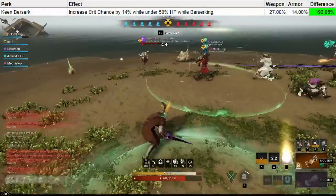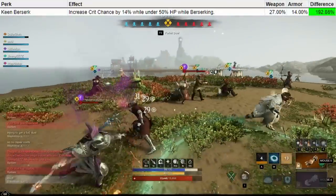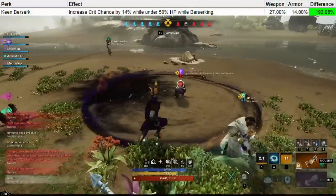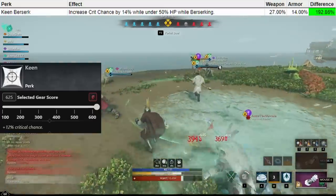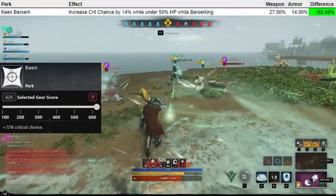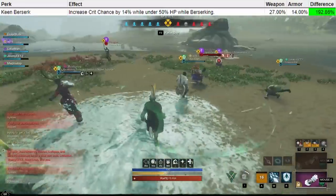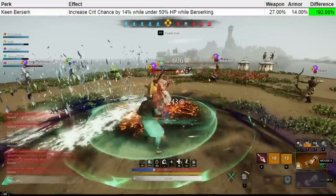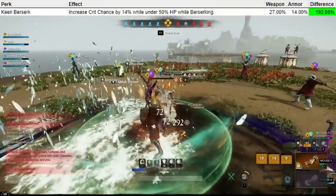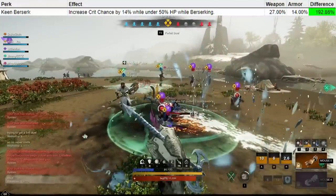In this case the weapon gets an extra 13% crit chance increase, and you have to fulfill two conditions: you have to be berserking and under 50% HP. Meanwhile, if you get Keen on your weapon instead, you would have a guaranteed 12% crit chance all the time, no conditions. Both crit chance and Keen are not particularly valued perks at the moment, so I don't actually think this is a good perk at all. In PvE you're mostly backstabbing, and in PvP there isn't particularly much value in crit on a hatchet — not really a good perk.